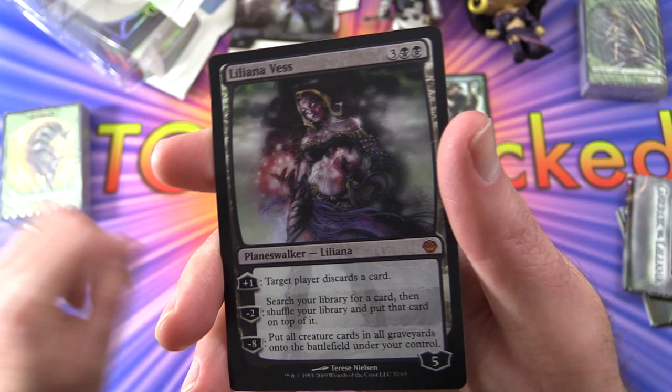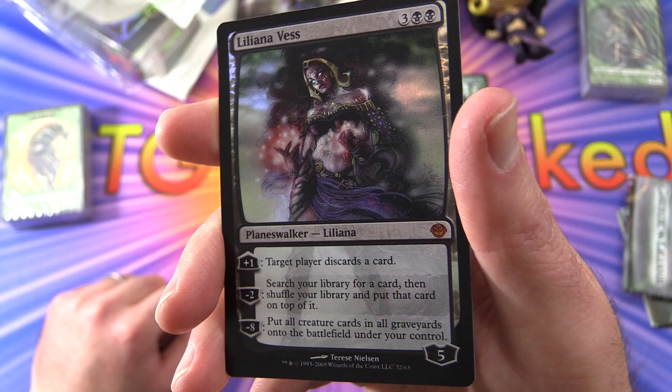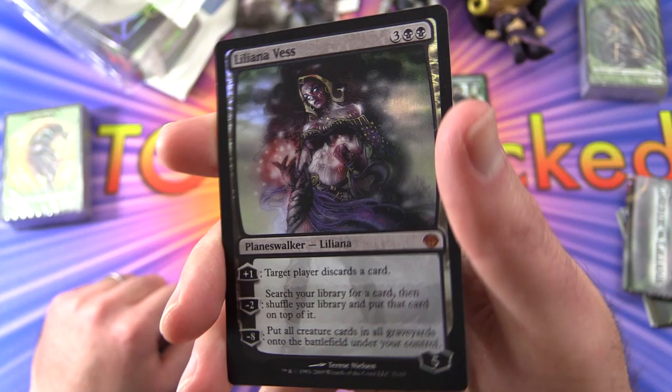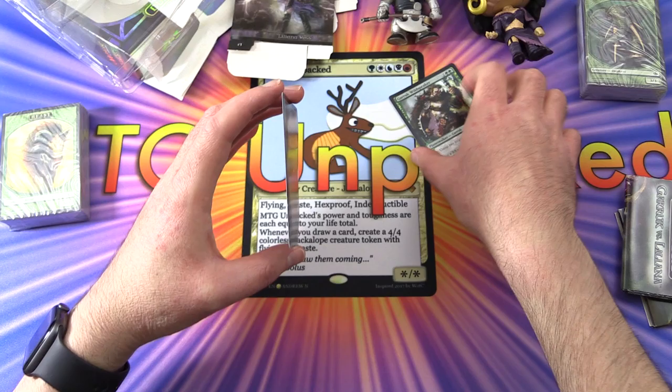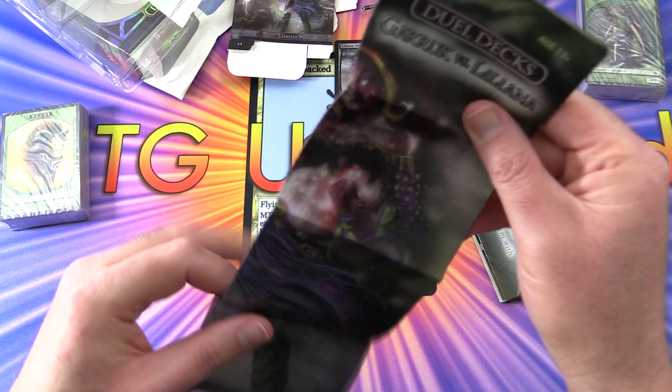And then the Liliana here - Liliana Vess, Planeswalker Liliana, another mythic. Five loyalty for five. Plus one: target player discards a card. Minus two: search your library for a card, then shuffle your library and put that card on top of it. Minus eight: put all creature cards in all graveyards onto the battlefield under your control. They are a little bent with the years - it is an older set of decks.